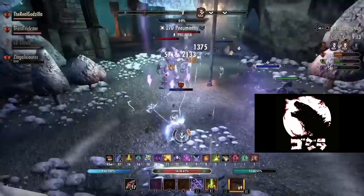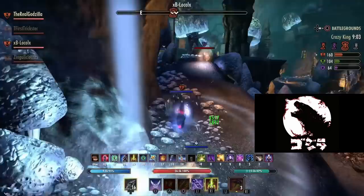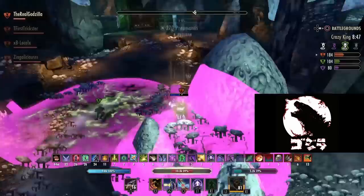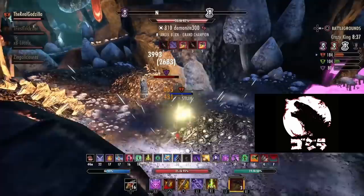This class is very easy to learn and very forgiving, especially for resource management. This build is very strong in non-CP — I think it's honestly the best class for non-CP Sorcerer, just because of the sustain from Dark Deal. It's also very good in CP, but it performs best in non-Champion Point due to sustain. Now let's check out some weaknesses.